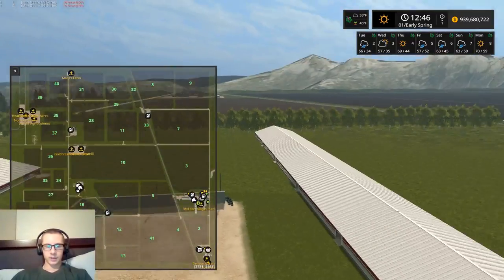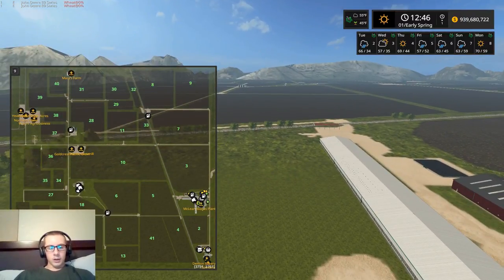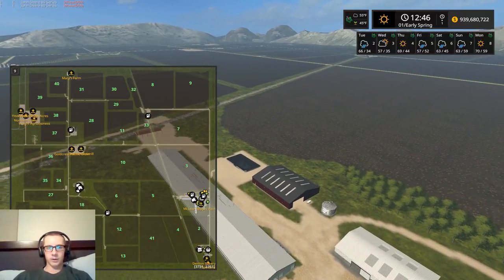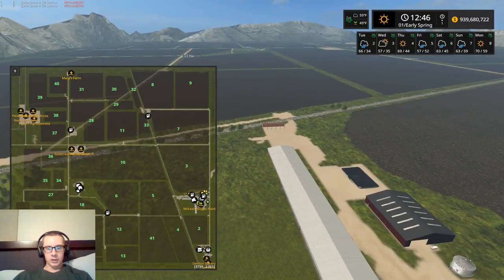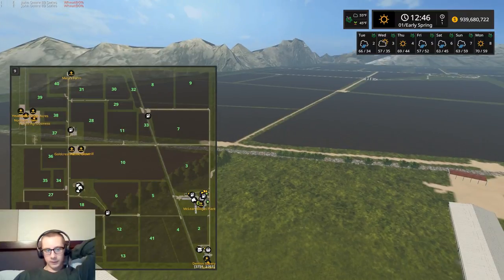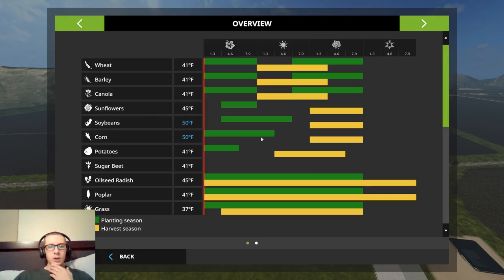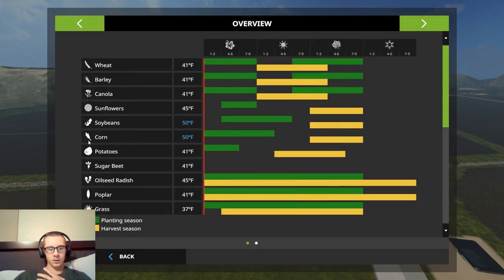I did buy all the fields and I did cheat in money, just because this map is larger and it'll be nicer to run some bigger equipment. Field 5 is planted in grass so we won't be doing anything with that. We're going to plant wheat, barley, sunflowers, soybeans, corn, oats, rye, and milo — so that's eight crops.